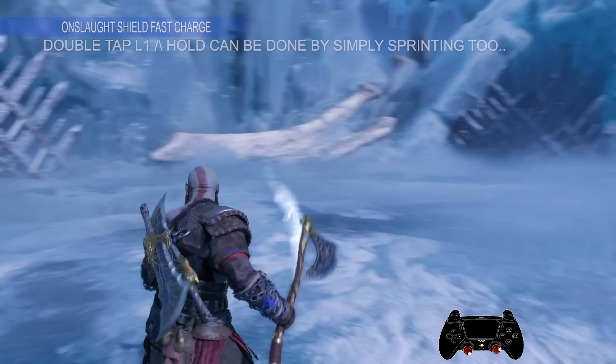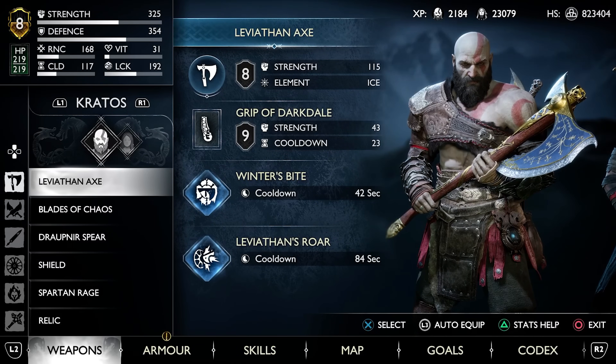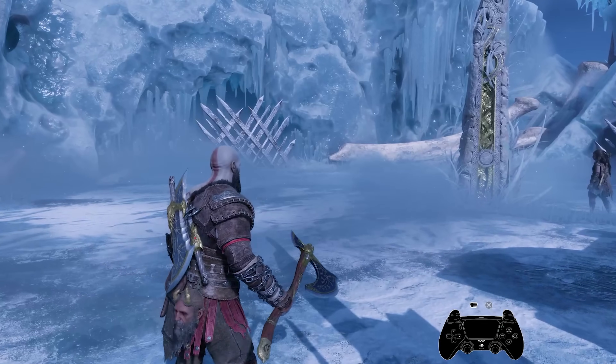The Onslaught Shield is super awesome because it allows you to fast charge your axe during the running animation — kind of like the Spartan Charge from God of War 2018, but with the axe.